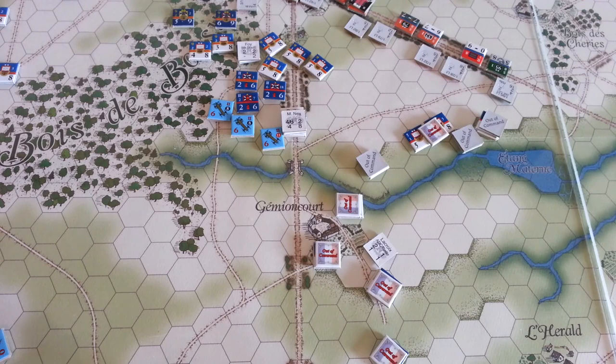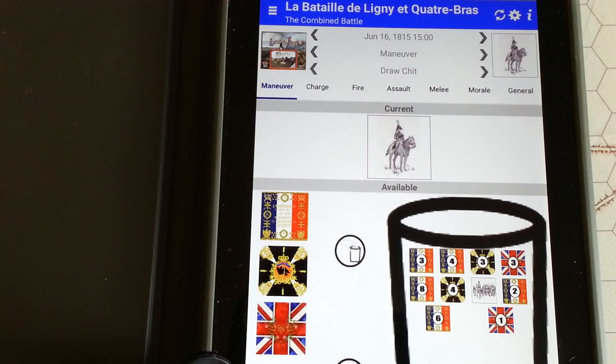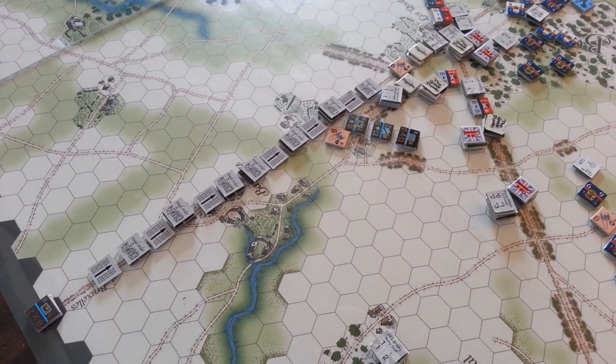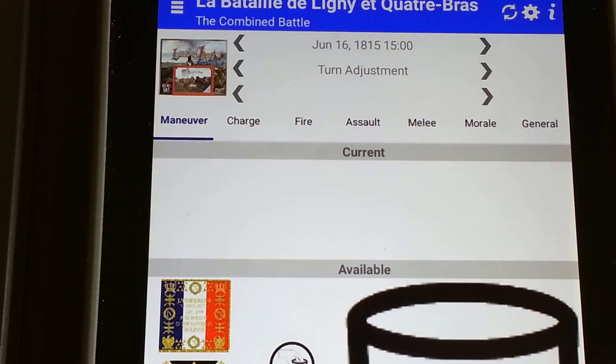Other leaders had already moved and will stay where they are. Only one more chit in the cup of interest — the reinforcement chit. The only reinforcements are the balance of the Brunswick Contingent at Quatre Bras — the light and the line brigade are marching down towards the crossroads. With the draw cup empty, that will bring a close to the 1500 turn.